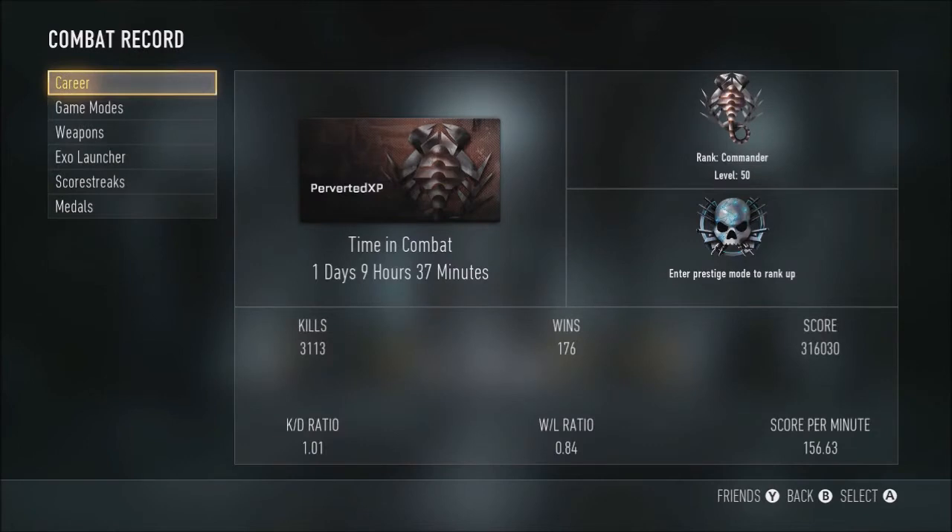Now let's take a look at my combat record. Some things have changed since the first go around. I prestiged in one day, nine hours, and 37 minutes. My first prestige took 19 hours, so that's about a 7-hour difference, and I think that's solely due to double XP. Kills: 3,113. KD ratio: 1.01 — I actually went up to positive, I'm happy about that.